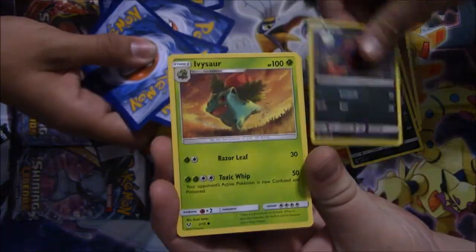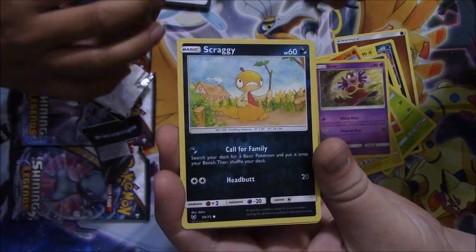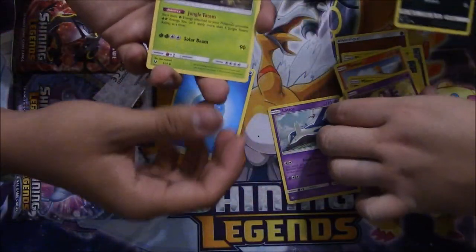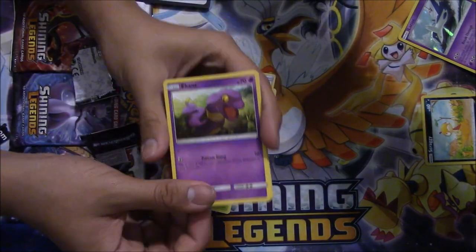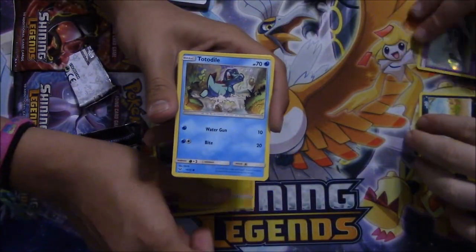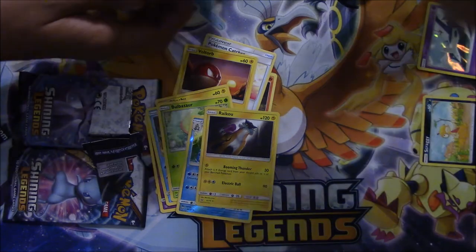Electivire, Zoroark, Ivysaur, Torkoal, Minun, Jynx, Scrafty, and a Latios holo. Got a Minotaur and Incineroar, a Pokemon Catcher, a Voltorb — I was out of frame for many cards. Torkoal, Bulbasaur, Feraligatr, and a Raikou — I love that.